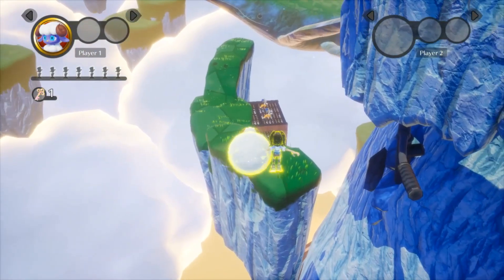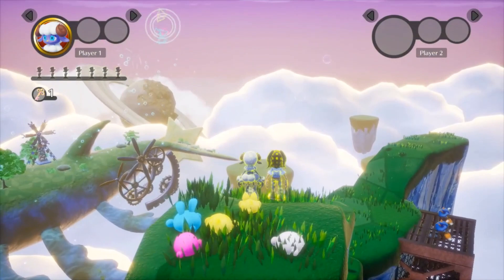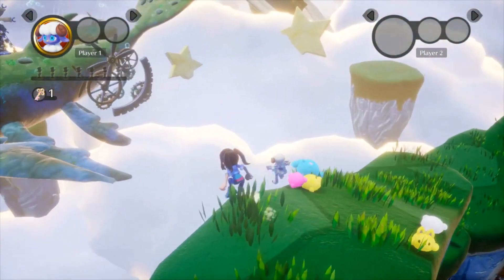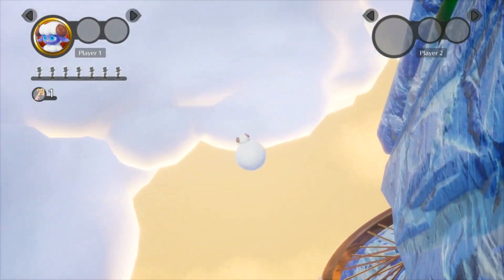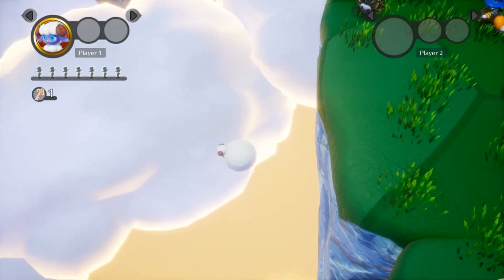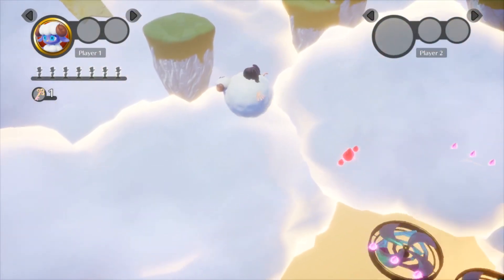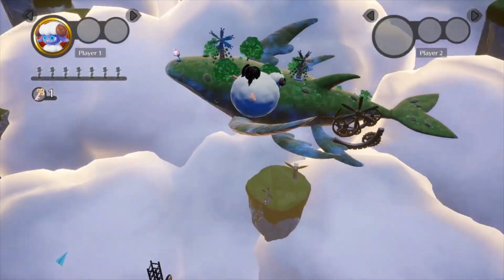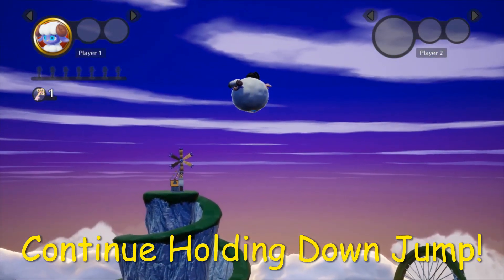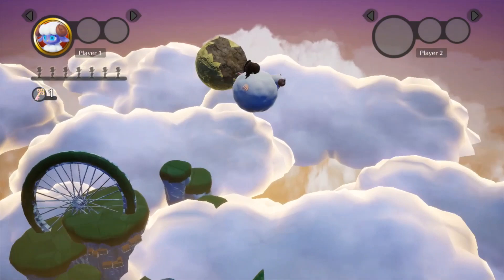First thing, we're going to take our costume over here. You're going to need a second controller, and what you want to do is separate the two players like that. Jump off the edge, let player two just fall. Then just keep clicking your mouse or hit the A button or whatever you use to jump until this happens. That was faster than usual, but as you can see, it basically brings us all the way up into the sky like this. And we can just keep going up infinitely.